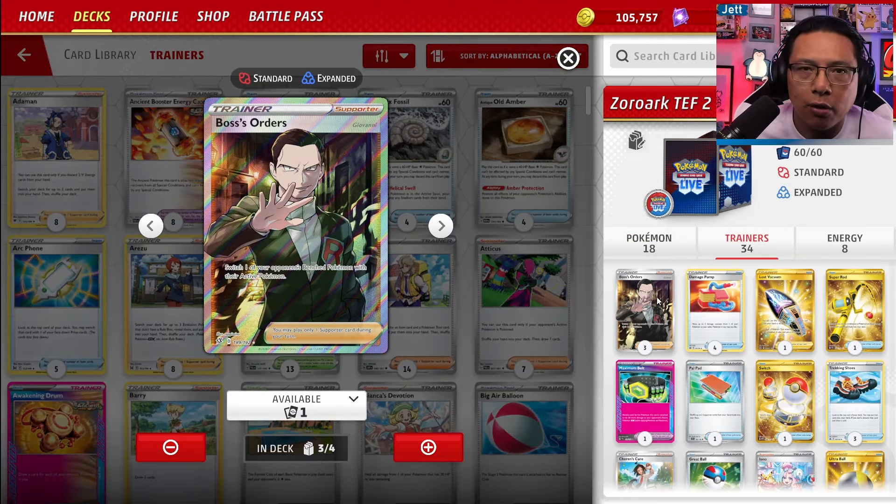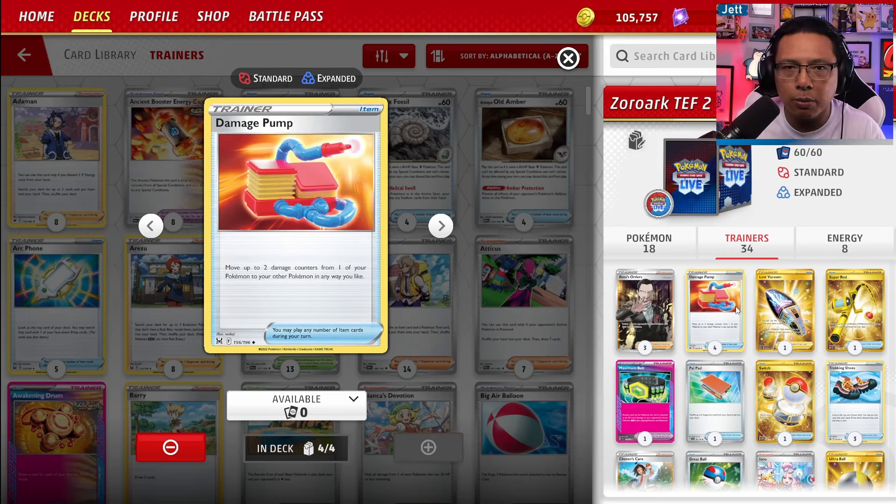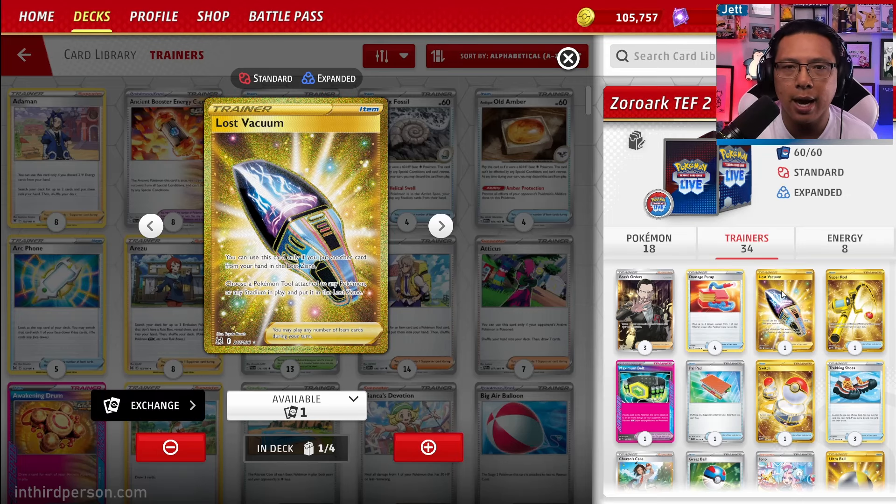For trainer cards, we've got three copies of Boss's Orders to gust an opposing bench Pokémon into the active. Four copies of Damage Pump — incredibly important to Zorark V-Star, as you can move up to two damage counters from one of your Pokémon to your other Pokémon, spreading that damage around and making Zorark V-Star hit harder, or loading up Dodrio. One copy of Lost Vacuum to get rid of tools or stadiums in the way — HP-boosting ones like Hero's Cape, Bravery Charm, or Ancient Booster Capsule can really mess up your math.